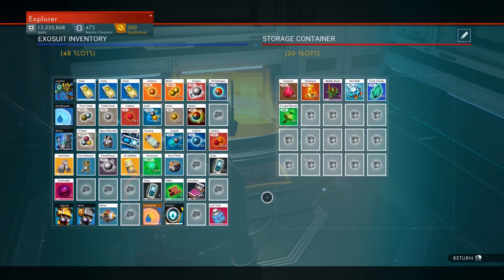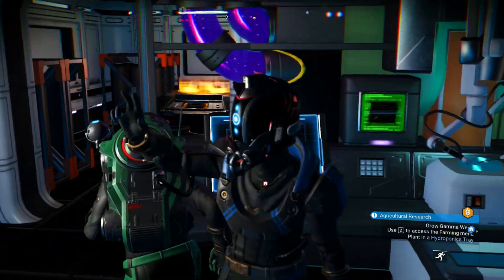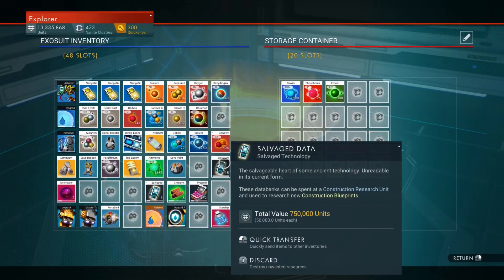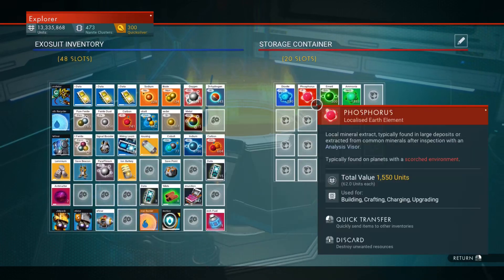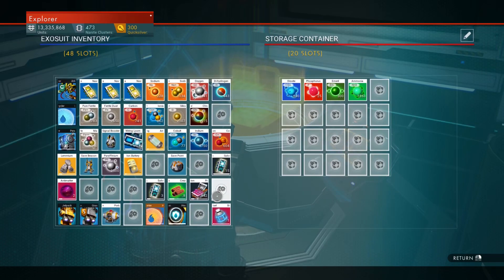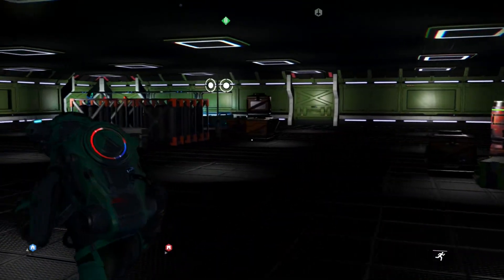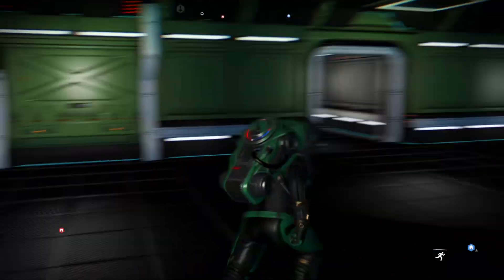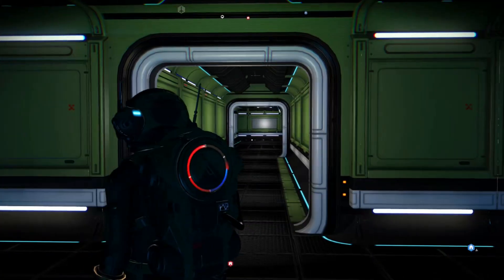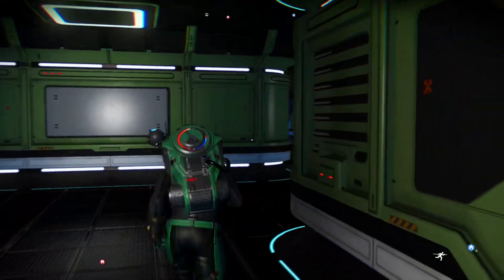Might as well put the fungal clusters in here now. Fungal mold — I don't have very much of it, yeah, because there was hardly any there. I don't think I have anything else in here... okay, this is where I was storing minerals and stuff. The next thing I need to do is the gamma weed.